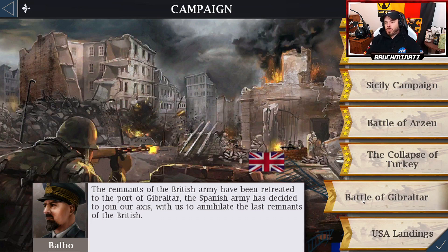What is up, bros? We are back with the World War II mod. We've got our deuce, we've got the Italian front, and I have been stuck on Battle of Gibraltar. I would say I've lost six times. It's a little bit tricky, but I think I finally know what I need to do to beat this. The remnants of the British Army have retreated to the port of Gibraltar. The Spanish Army has decided to join our Axis to annihilate the last remnants of the British. Let's go.